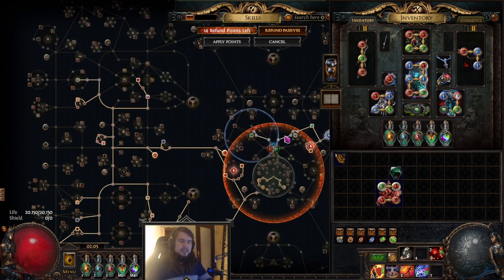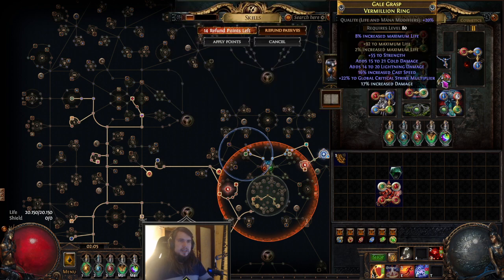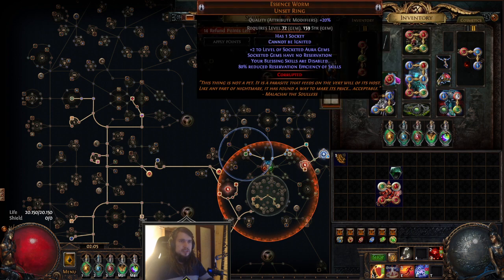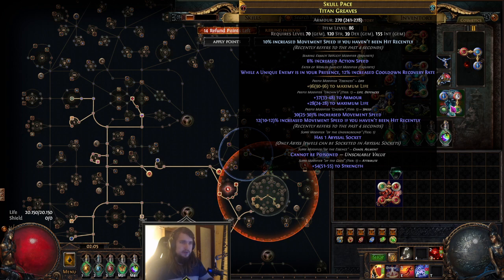Let's take a look at the gear I have changed, other than the jewels. For the most part I've crafted a pretty big ring and I'm working on Essence Worm corruptions. I'm currently working on a percent strength Essence Worm — the one I'm using right now has 'cannot be ignited' because it's the best one I've got. I've corrupted about 800 rings at this point and it's not going as well as I hoped. The boots are pretty normal for this build — they are min-maxed to the point where they are full tier one.